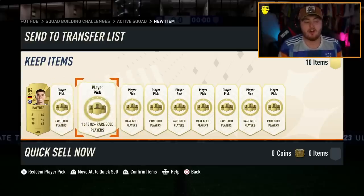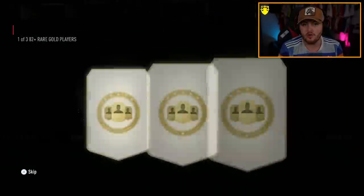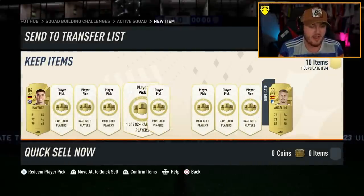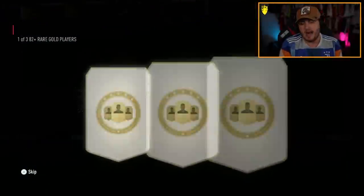There are 10 of these per account and they cost an 11 rare gold squad — just 11 rare golds to craft these 82-plus player picks. They're one of three and they are capped at 10 per account, which is not ideal.